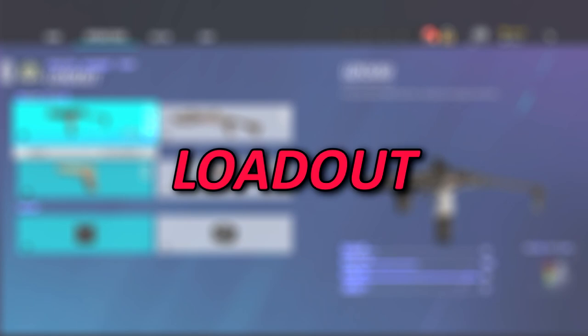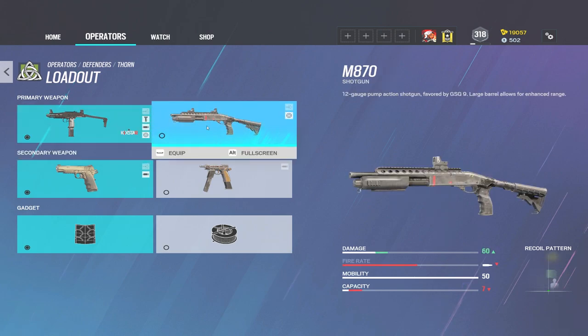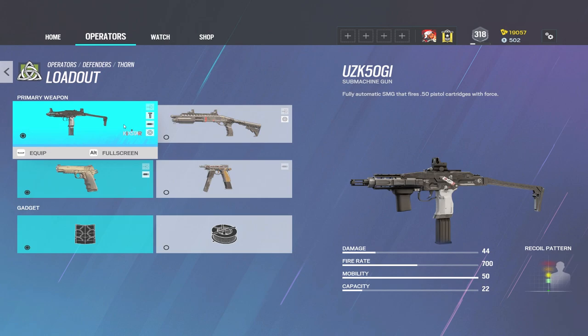First things first, we're going to go into the loadout. She has two guns. One is the UZK-50GI — I like to call it the Lil Uzi Vert. And she has the Bandit and Jaeger shotgun.